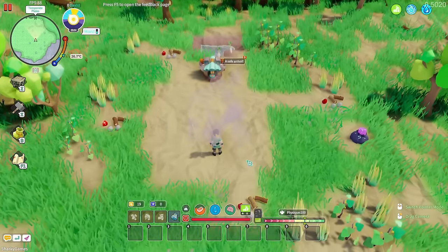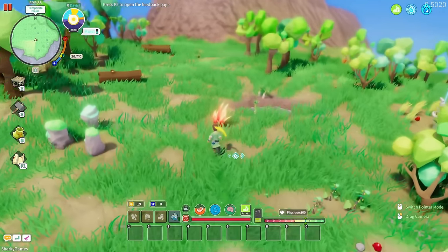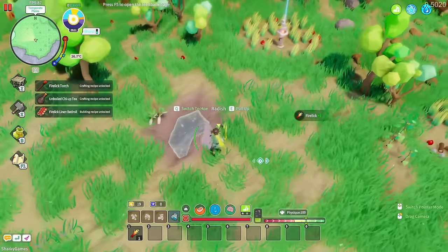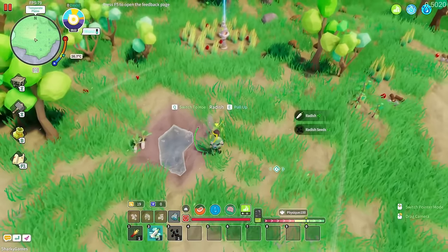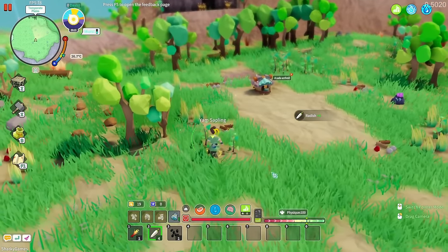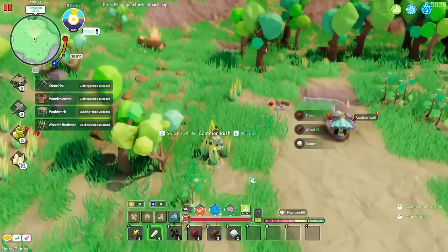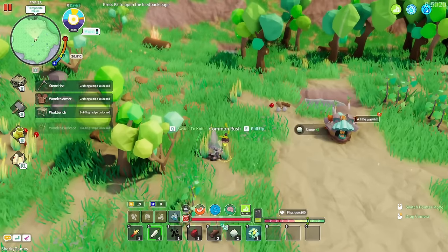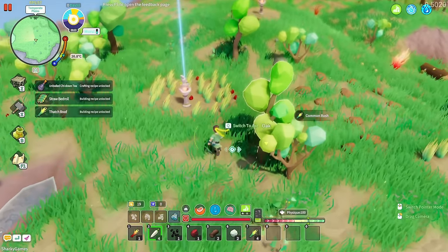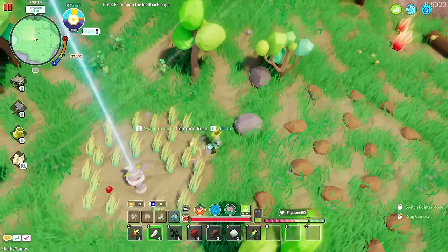We can get straight into it — we can forage things. We've got some radish here. It is a survival game, so you're going to have to do crafting, build a base and a house, do some farming, and get food and drink. All the recipes we're unlocking because we're gathering resources, which is kind of cool. What are these red things? Flint — we're going to need that.